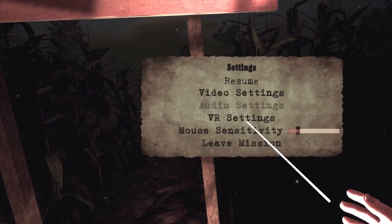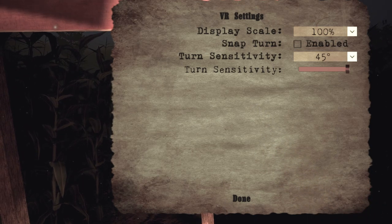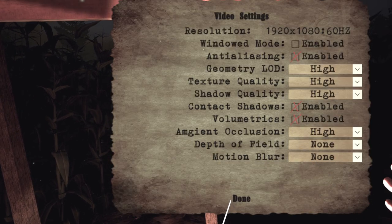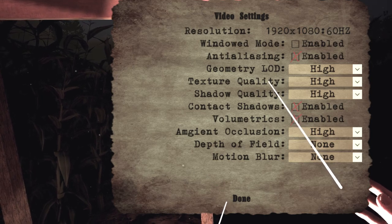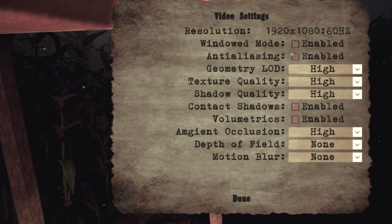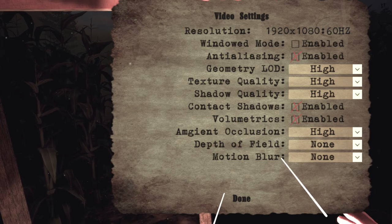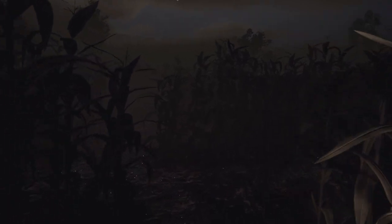I did increase display scale above 100%, but my frame rates dropped all the way to 45 frames per second, so I didn't do that. I have all graphics on high — geometry, LOD, texture quality, shadow quality — and volumetrics enabled. I did disable everything and lower it to medium to try to up the display scale, but it still ran at 45 frames per second. I turned on depth of field, but found the menu gets all blurry. So let's go ahead and go into the maze.